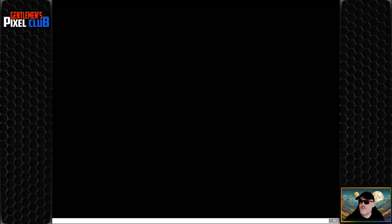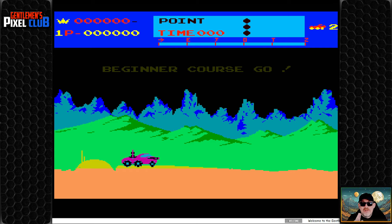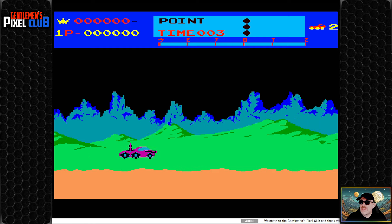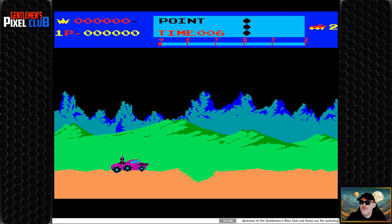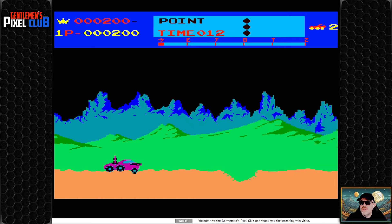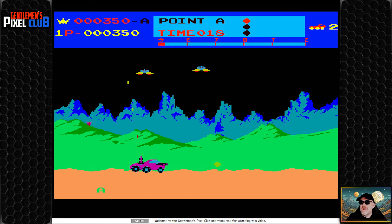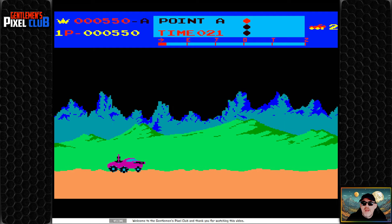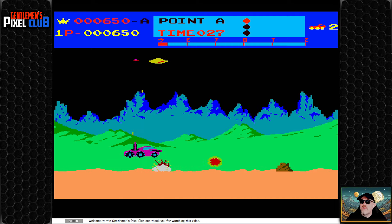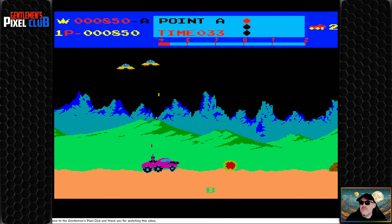Let's put a coin in — coin goes in, one player, off we go. The sound is absolutely brilliant, it's fantastic. On the Amiga the way they've done this is you've got jump and fire mapped to different buttons. I've always found that a little uncanny because the Amiga never originally supported two buttons, so it takes a little bit of getting used to. But we're going to try and get to the end of this.